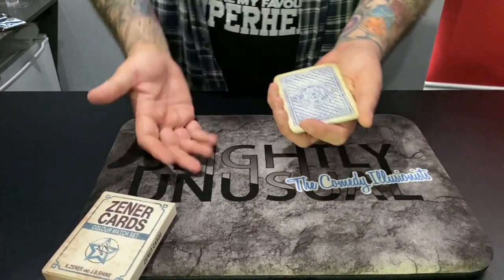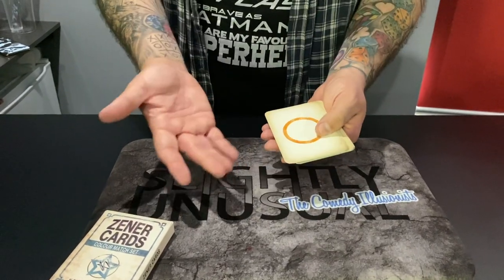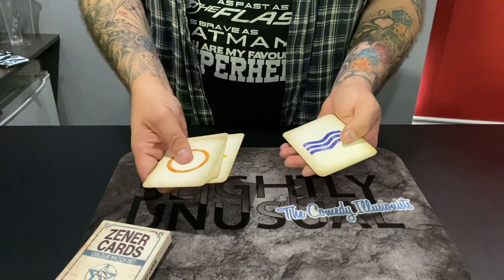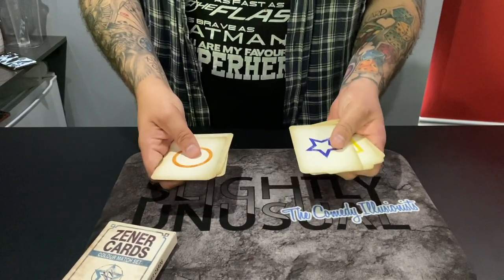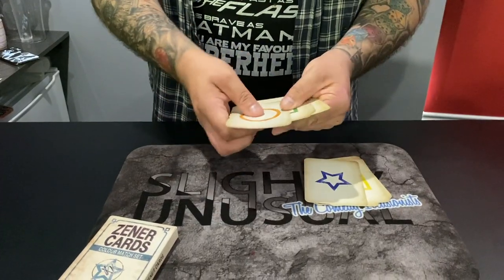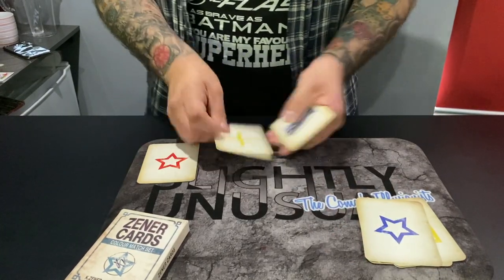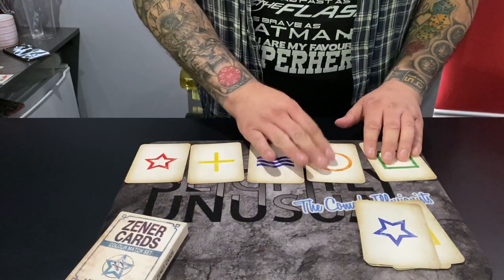So if you've not seen Xenocards before, let me explain. Basically there's five cards in a set: you have a circle, you have a square, you have a star, you have a cross, and you have some wavy lines. And I've got two sets — one for Ryland and one for me. Now I'm going to mix mine up first of all, just to make sure they are well mixed up, and I'm just going to deal them in a row on my little mat here. One, two, three, four, five.